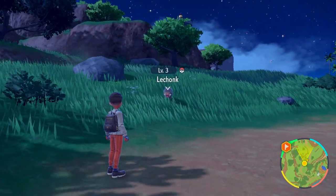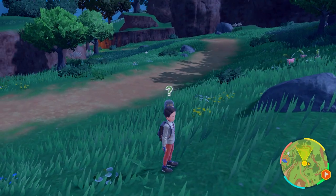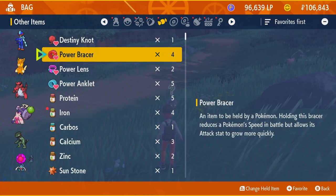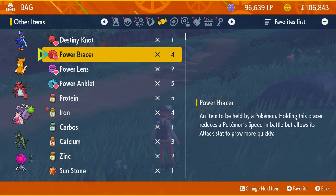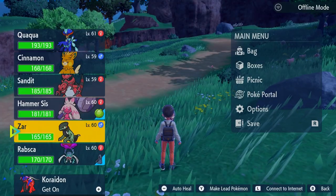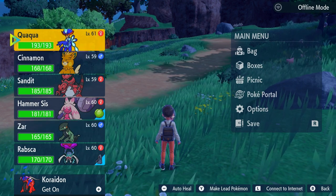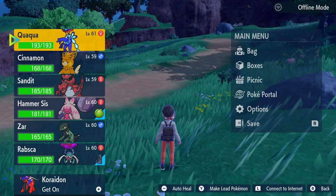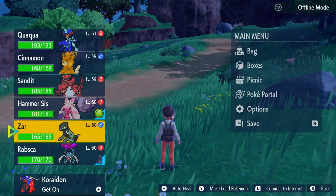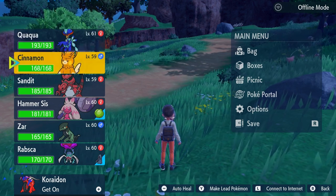For HP, knock out a bunch of Lechonks. Lechonk is very common in this route. Make sure your Pokemon is holding the Power Weight item — for every Lechonk you knock out, you will get 9 HP EVs. Also, because of the permanent Experience Share, you can have the Pokemon you're EV training anywhere in your party. You could have a strong Pokemon like Quaquaval at the front to one-hit KO the Lechonks, while the Pokemon you're EV training holds the power item and still receives those 9 HP EVs.